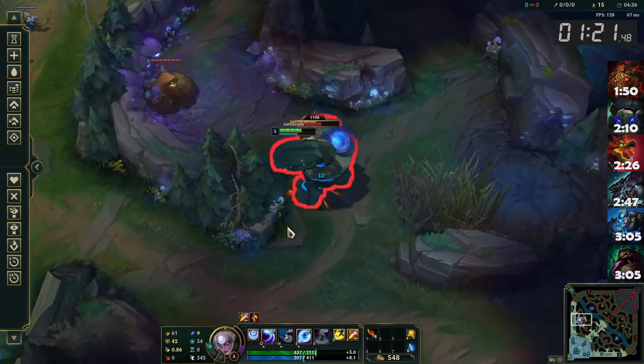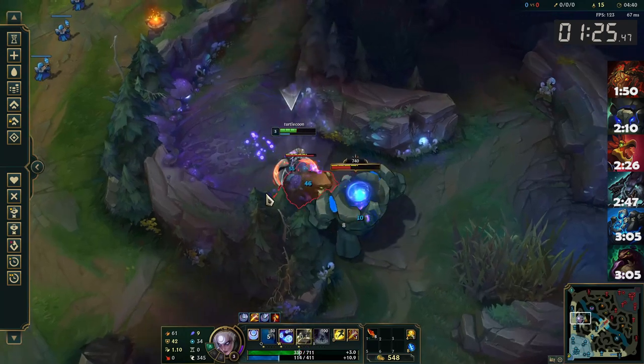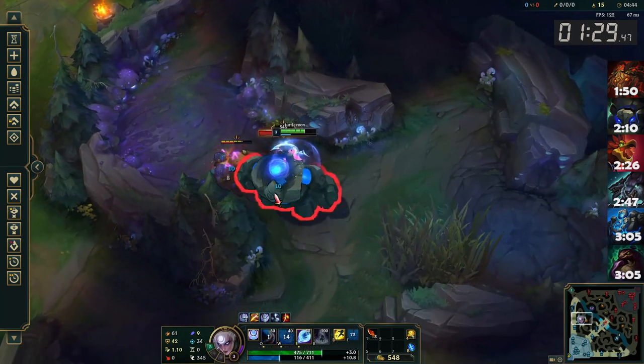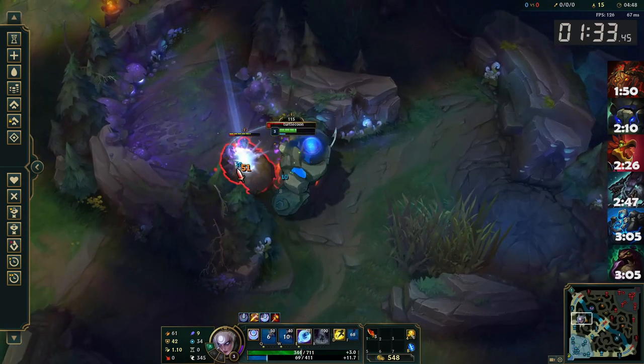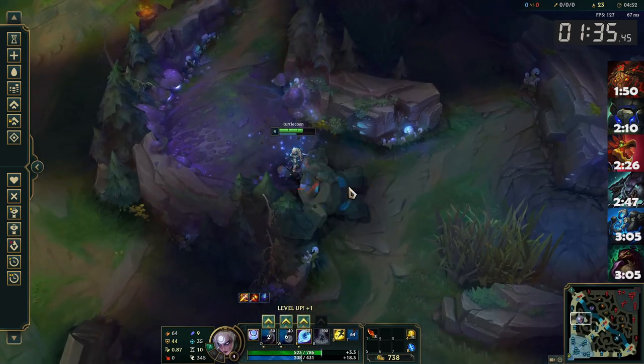Kite the blue over to the Gromp for a double camp Q. If you quickly E the blue buff before your Q lands on the Gromp, you'll get a reset on your E cooldown. I used the second smite here, but you can definitely just save it for Scuttlecrab. Either way, you finish your clear way before Scuttle spawns, even if you have no leash.